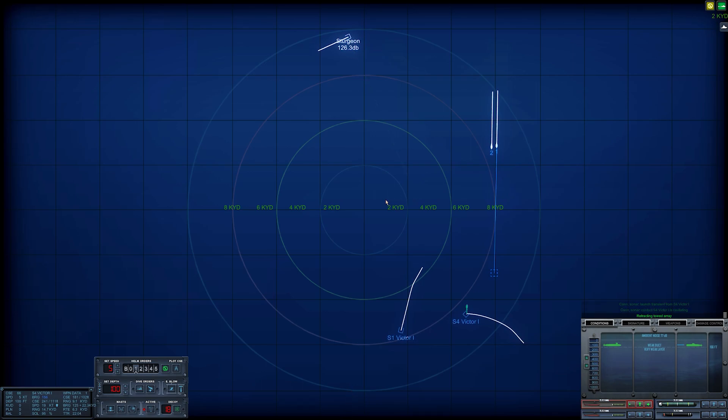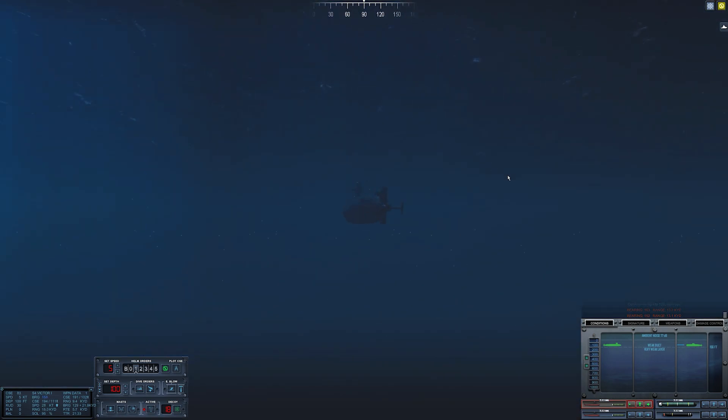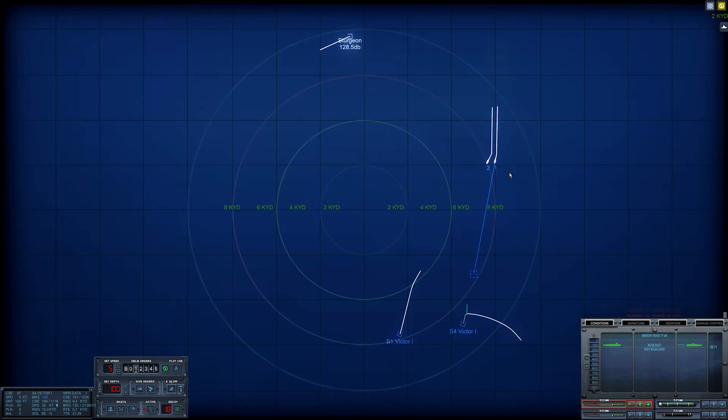It's still going to be a bit close to my liking. Retract the towed array — we're going to make a turn and a depth change and hope that this does not break the wire. Once we've completed this turn, if both wires are still intact, we should be good. We didn't get the torpedoes quite as far around as I wanted — a little shorter than I should have — but we haven't been detected and our torps are fine.